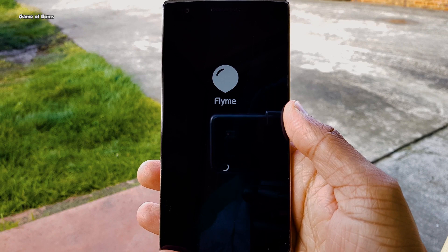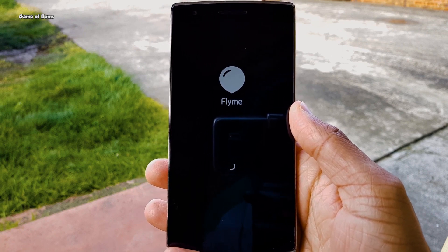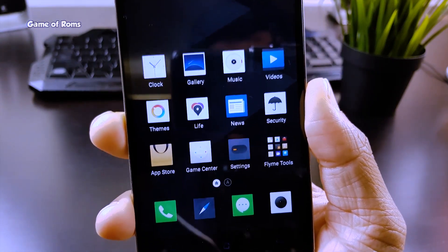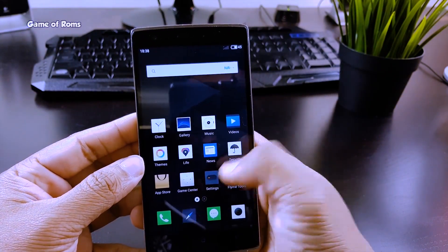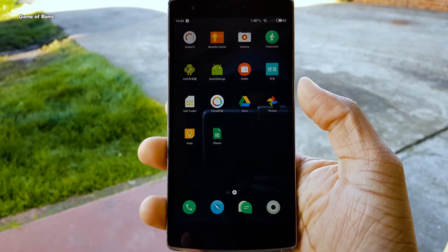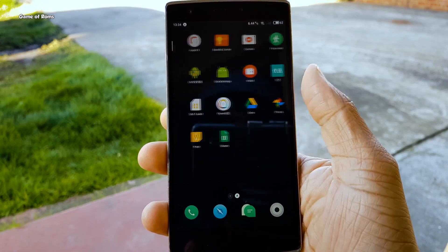Let's talk about some changes. The boot animation now features a black background with a new flat logo and it looks great. Flyme OS 6 is more colorful than Flyme OS 5 — I would say it's more pleasing to the eye. Flyme OS 5 was good but in my opinion it was boring because of the gray colors. I would also like to say Flyme OS 6 now looks more like MIUI because of the new fonts and colorful icons.